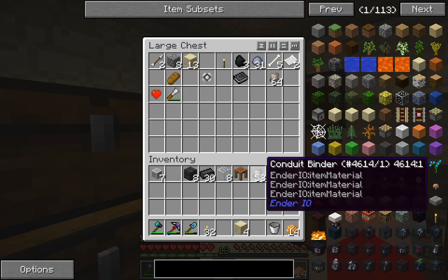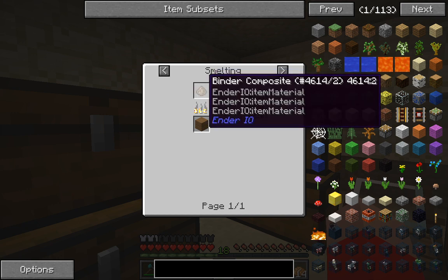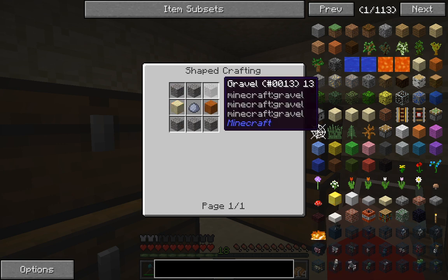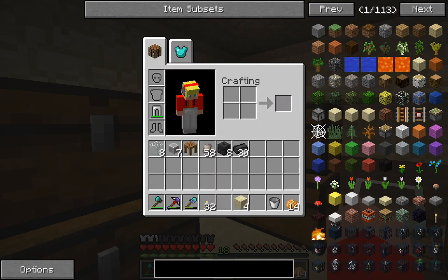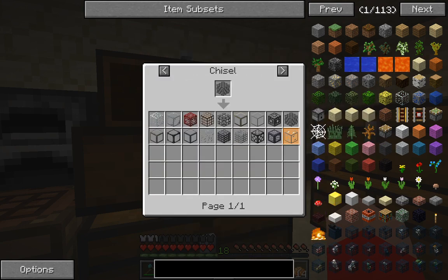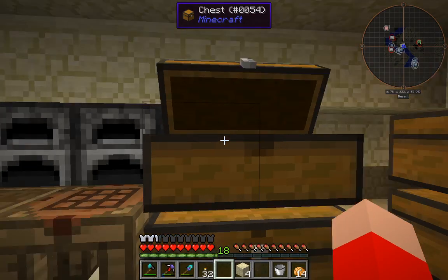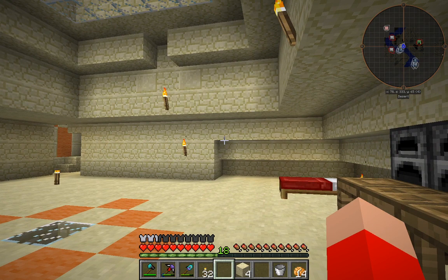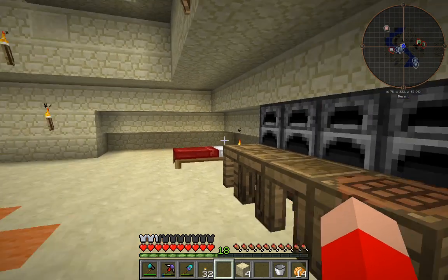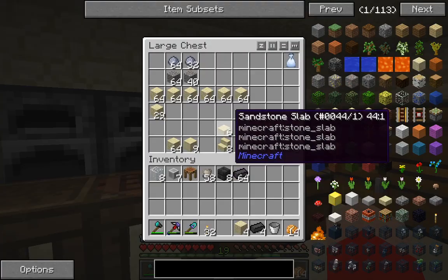To make the conduit binder you need the binder composite which is 6 gravel, 2 sand and 1 clay. To get the clear glass I used the chisel — I smelted glass and then used the chisel to make it. I also smelted up more seared bricks which I can now gather from the grout, which is a mix between those materials.